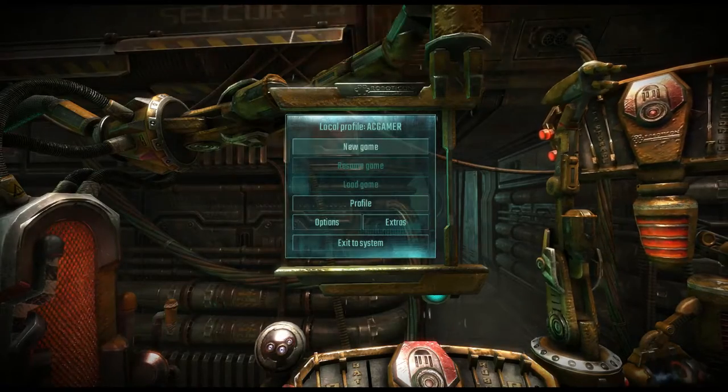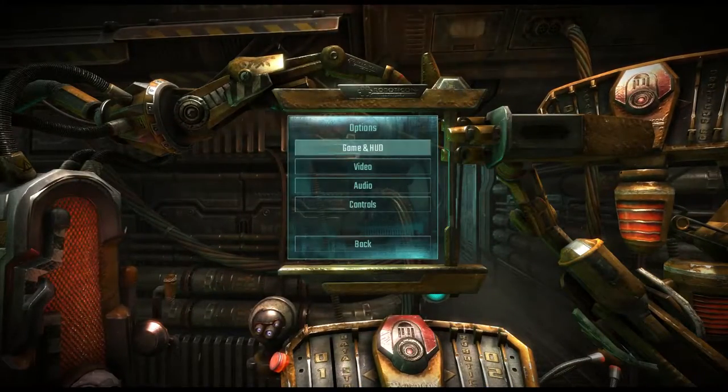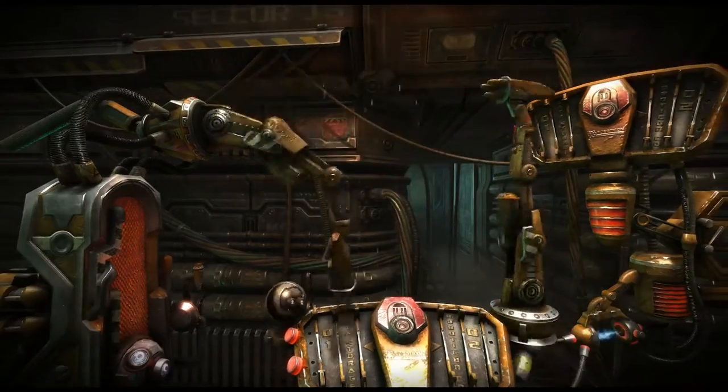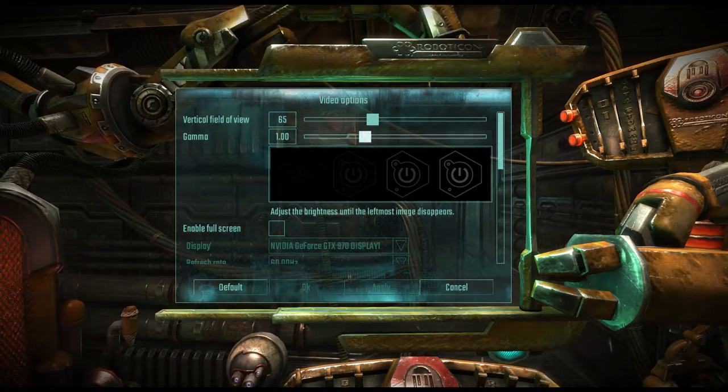I'm going to show you a little bit of the options since when I do these videos I like to show you guys stuff you may not otherwise see. The video settings are fairly straightforward — you can change your vertical field of view, which is always really nice for first-person shooters. I don't really want to mess with that until I play the game. Gamma settings are at one — if it looks a little dark, let me know.